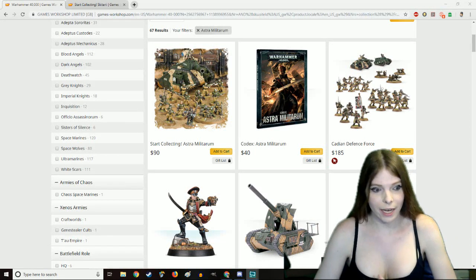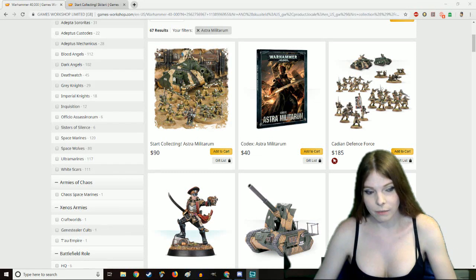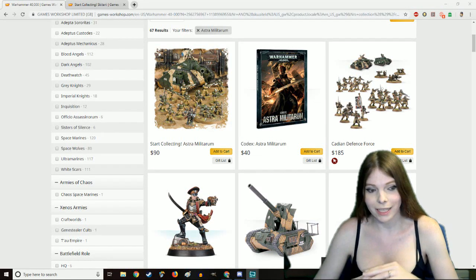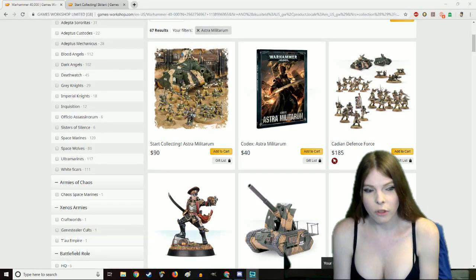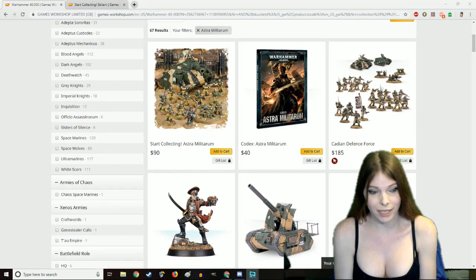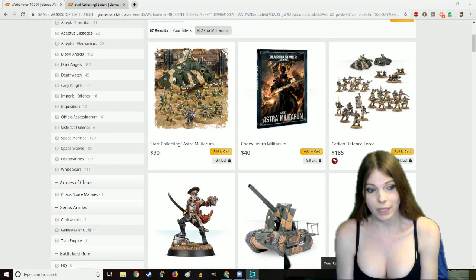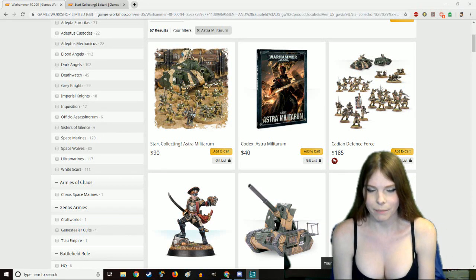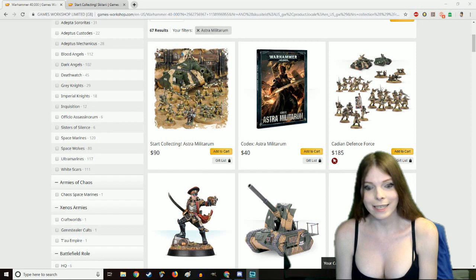Currently I will talk about the Cadians. When they were defending the Cadian Gate, which is the planet's system right outside the Eye of Terror, which is a terror into the nightmarish realm called the Warp. In the Warp, thoughts are made manifest — your worst fears are there, but also your greatest prides and pleasures can also be there, though it's more malicious than it is good. From there, the Chaos Space Marines and Demons roam.